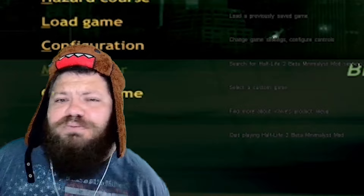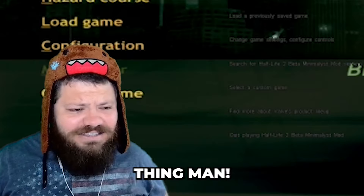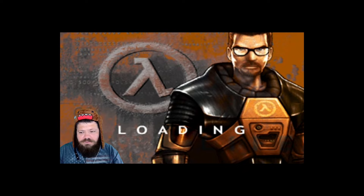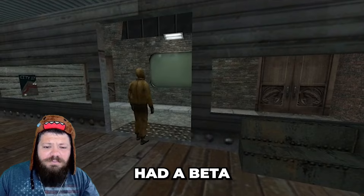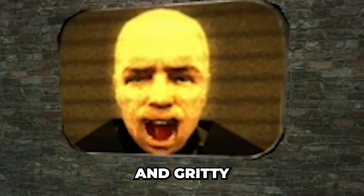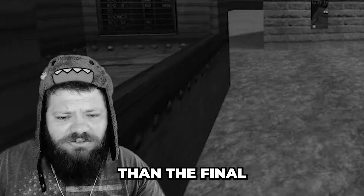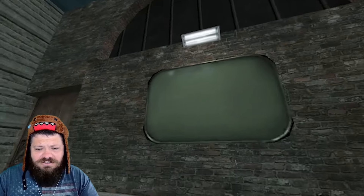So stay tuned. Get your cupcakes, get your cat, and your candy, and your iced water, and let's play this thing. What difficulty? Let's just do medium. If anyone doesn't know, Half-Life 2 had a beta that got leaked by some guy, and the beta leak was a lot more dark and gritty — there's like children and slaves, and it's a lot sadder than the final Half-Life 2. But this is also the minimalist version, so it's what you get.